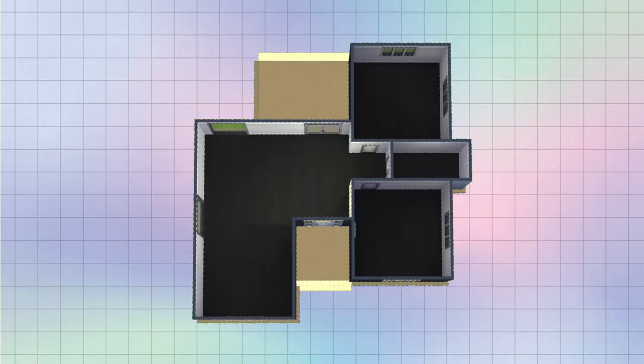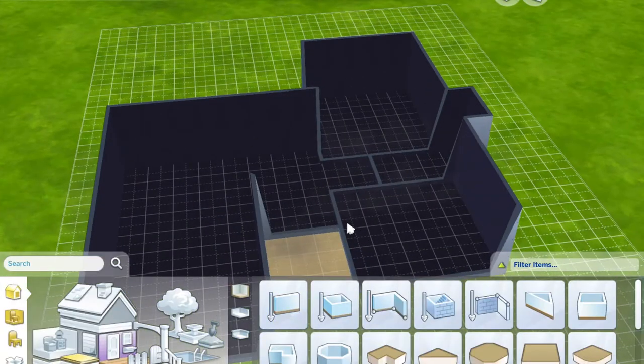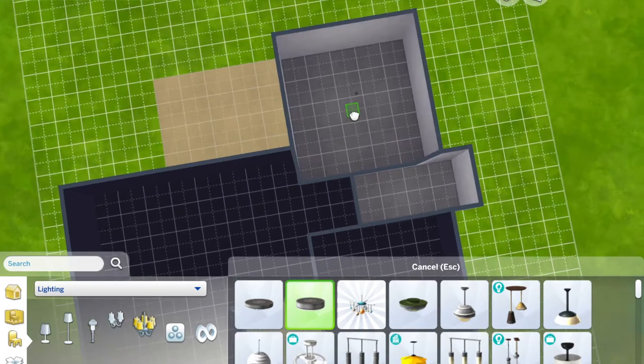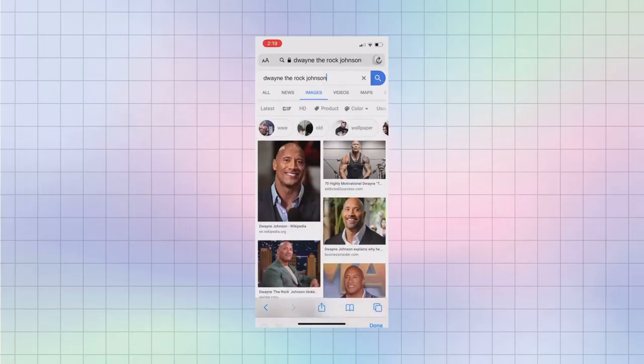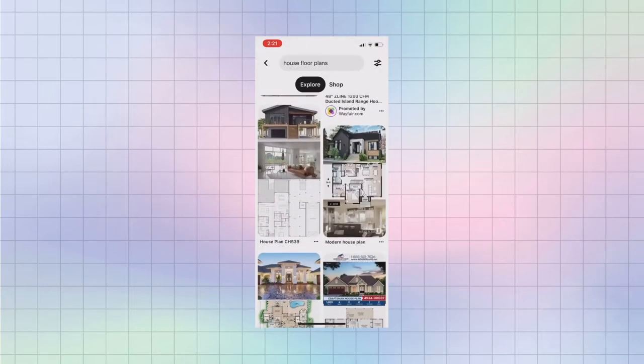For open floor plans, my advice is to split the house in half and make one wing for bedrooms and bathrooms and another for the living room, dining room, and kitchen. It should always be in that order — either living room, dining room, kitchen, or kitchen, dining room, living room. But realistically, you rarely walk through a house in real life and are immediately in the kitchen unless it's an apartment. You can also use Pinterest or Google for floor plans and interior ideas.